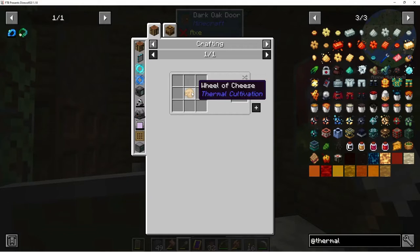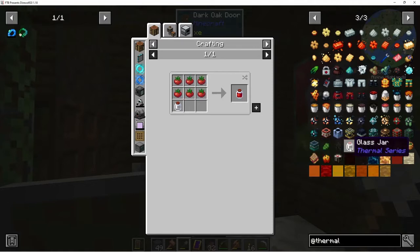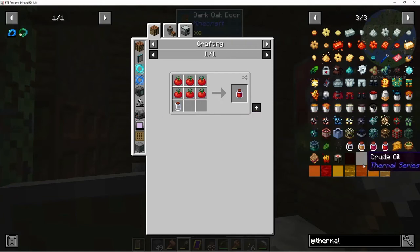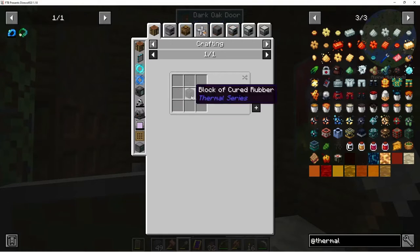You can turn cheese into sliced cheese and eat that. Tomato sauce, jelly, and peanut butter need glass jars. We might need to make glass jars. Oh look — hazmat suit, that's like equivalent to iron! What does that take? Leather, protective fabric, and cured rubber.